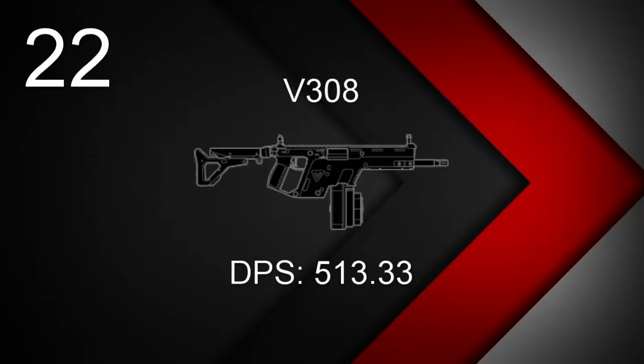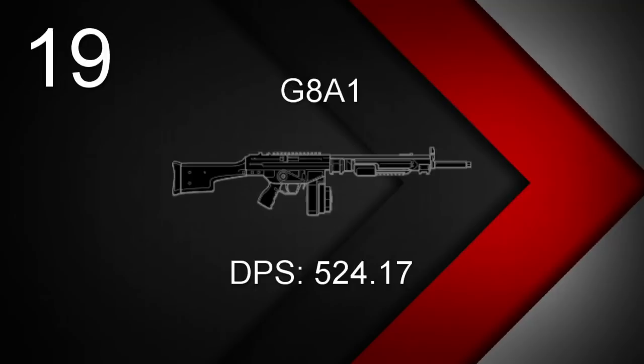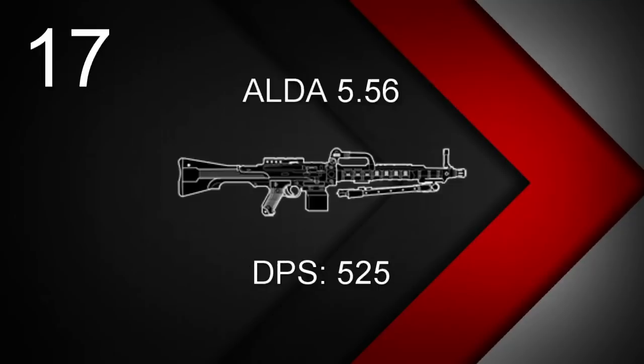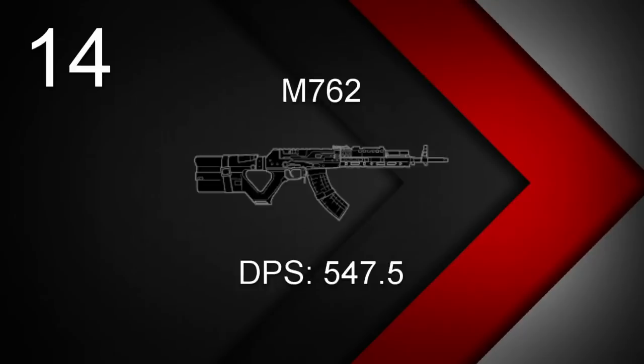At 22, Lion's V308 with a DPS of 513.33. At 21, a three-way tie between Gridlock's M249 SAW, Capitão's Para-308, and Capitão's M249 — all with a DPS of 520. Breaking into the top 20, the 6P41 used by Finka and Fuse with a DPS of 521.33. At 19, IQ and Amaru's G8A1 with a DPS of 524.17. At 18, Sledge and Thatcher's L85A2 with a DPS of 524.83. At 17, Montagne's Aldo with a DPS of 525. At 16, Thermite's 556xi with a DPS of 529. Getting into the top 15, Clash's SPSMG9 with a DPS of 539. At 14, Zofia's M762 with a DPS of 547.5.